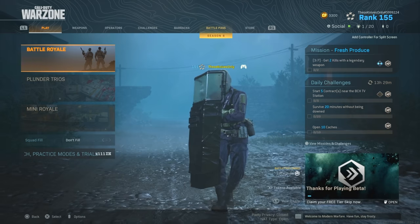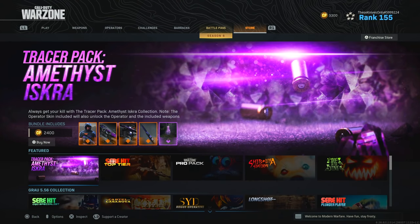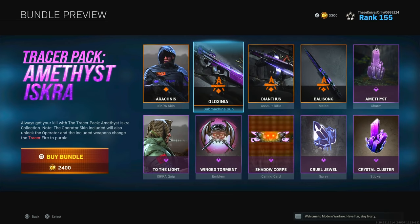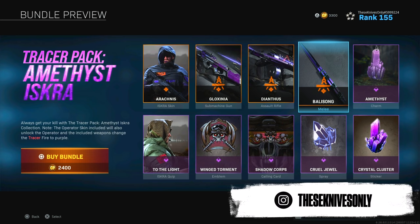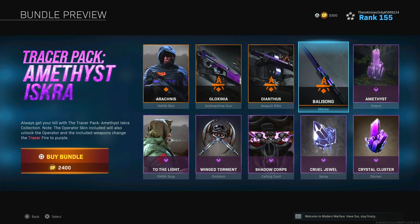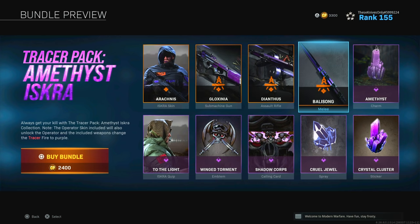On top of that, it's nothing like I expected it to be. As you guys can see right here, this is the Tracer Pack Amethyst for Iskra, and in this bundle you get an Iskra skin, a submachine gun, an assault rifle, and a melee — which is the butterfly knife. But when you go to it, it's a knife blueprint — it's not an entirely new melee weapon like everybody was expecting. That's what they did for the sticks and the swords beforehand, and it was just very misleading on Infinity Ward's end.